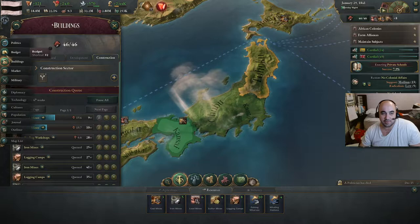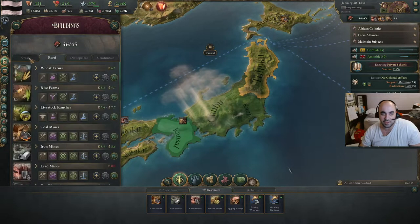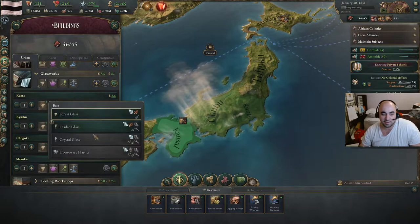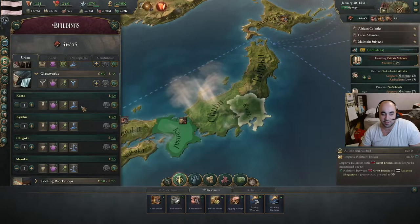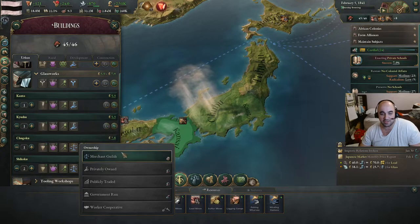The lead mine is about to finish. Now we need to create a demand for lead, because currently there's no demand. If we look at the glassworks, we switch over to leaded glass — it's going to use 20, and this one is going to use 20, so that will be equal demand. Notice: they're now privately owned, owned by the industrialists. These will empower more of the petite bourgeoisie, but by empowering the industrialists this way, we will be able to pass the major reforms.